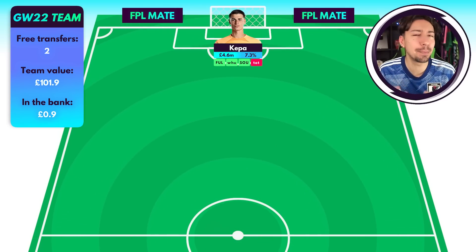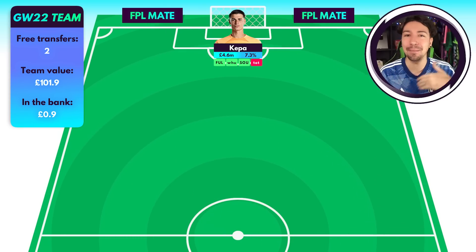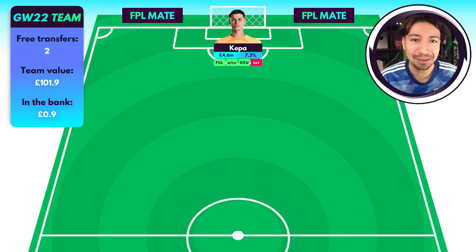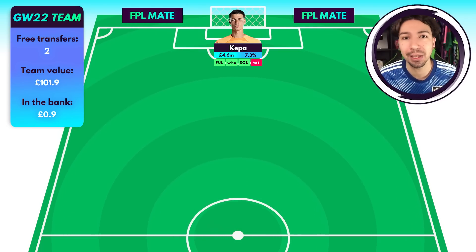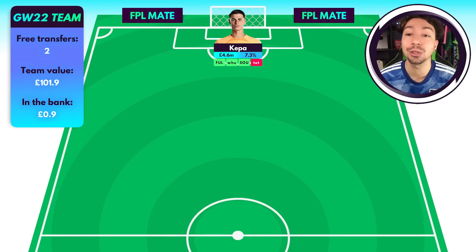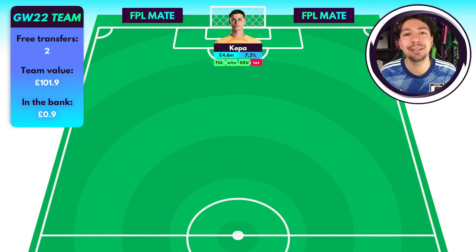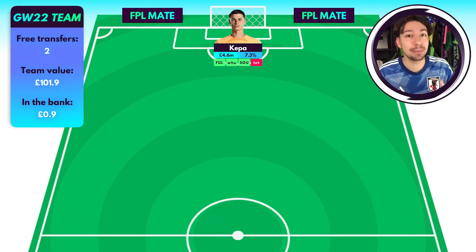Kepa in goal straight away — he's been a bit of a legend really since the break. A few weeks ago people were asking why I'm going for Kepa, saying he's a terrible goalkeeper. But look at the points he's been getting recently. He's got some nice fixtures and Chelsea's defensive numbers are looking pretty good. Kepa is making a lot of saves which is really important for picking up bonus points. Chelsea aren't scoring too many goals either, meaning bonus points typically go to defensive players. I still think he's one of the best goalkeepers to have right now.